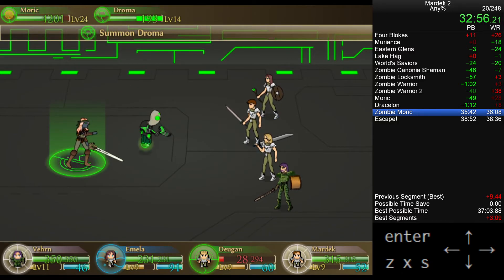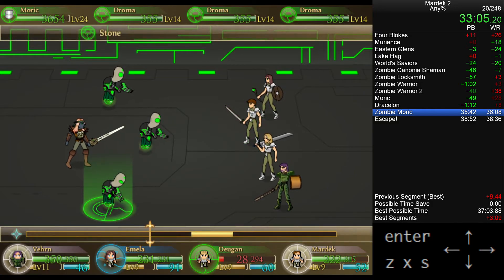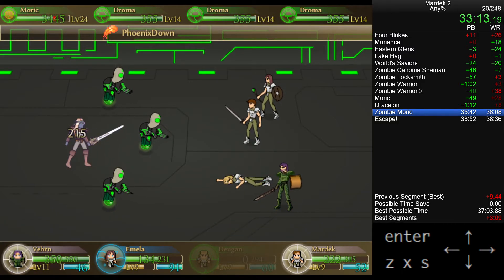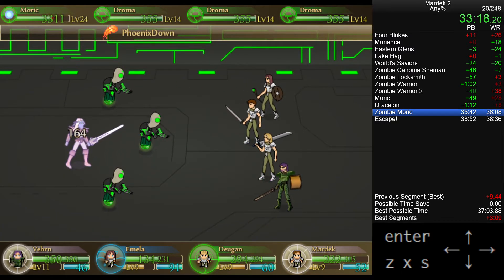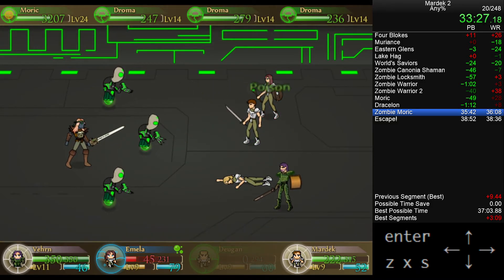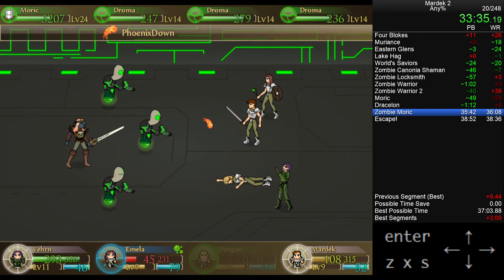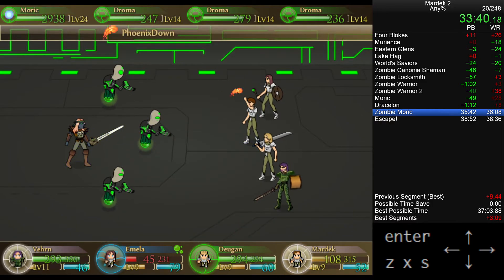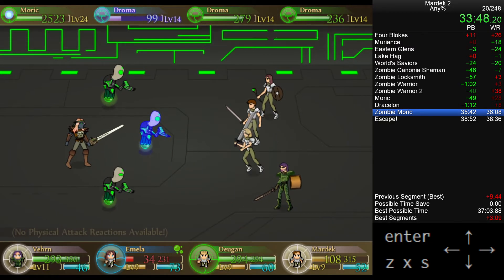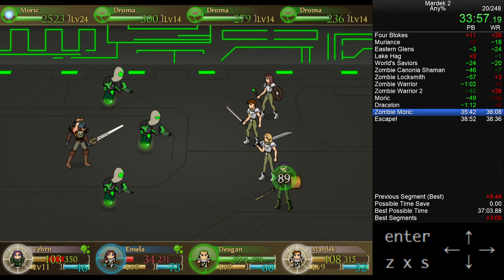I tried out a slightly different strategy here. The traditional strat was to throw Phoenix Downs at Morrick just until he died — he's got physical shield and magic shield so you can't deal damage the traditional way — and then deal with the Droma. While doing runs I looked at the game code again, and it seems like he doesn't resurrect his Droma unless they're all dead. That means it's probably slightly faster to take out two of the Droma while working on Morrick, because there will be fewer enemy rounds to go through. It probably saves five to ten seconds. I screwed up the count here though — this Droma doesn't die when I hit it. I think you want Emela to do two mass AoEs. As a result the Droma heals, meaning I wasted two rounds of combat.